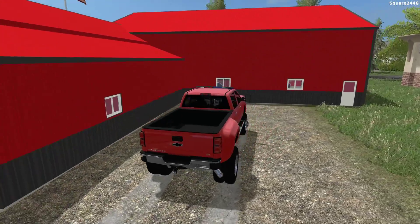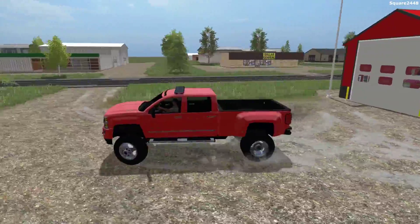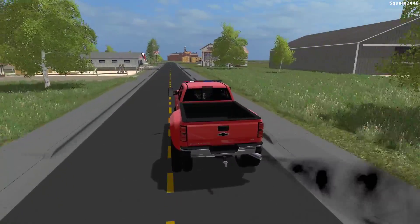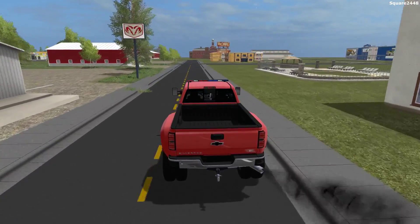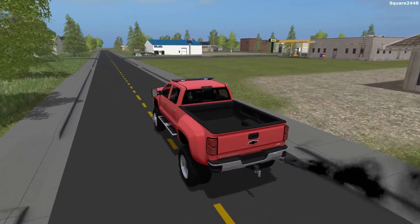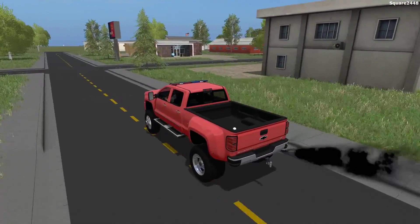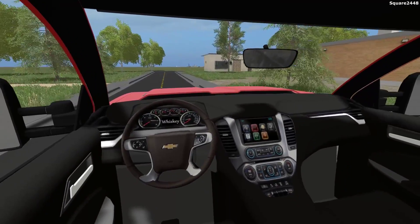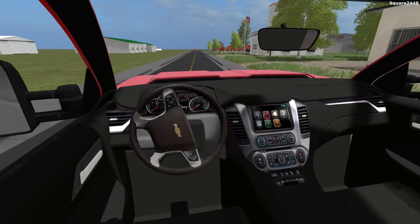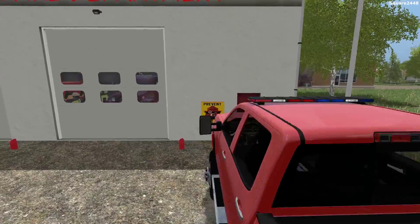We'll be hopping in the Chevy Duramax — I believe this is a 2016 model year, so it's pretty new to us. We will definitely be using our indicators as we go across town. This isn't the most updated version since I do have one that is very up to date. You guys can see we are now making our way over to the second station, which is pretty small. Parts of this map are not completed and it is a work in progress. The second station houses our rescue and brush truck, and we'll be parking up right over here.